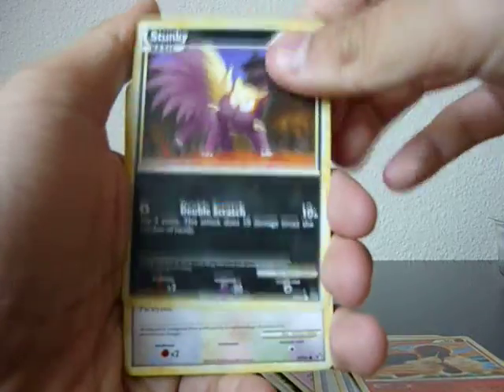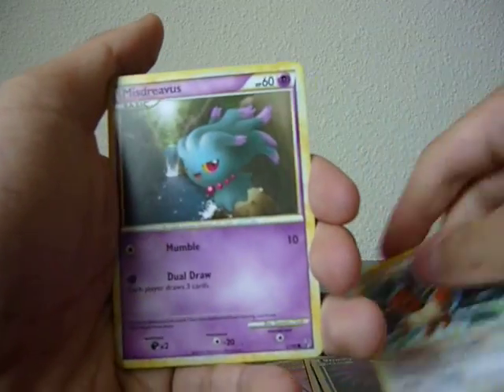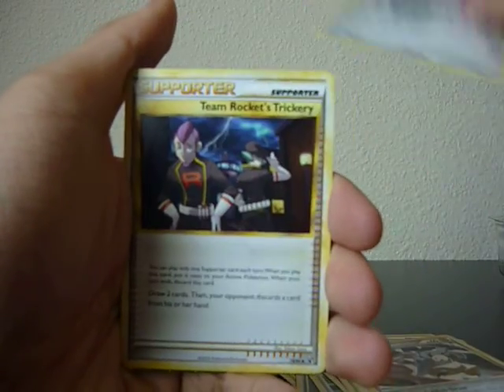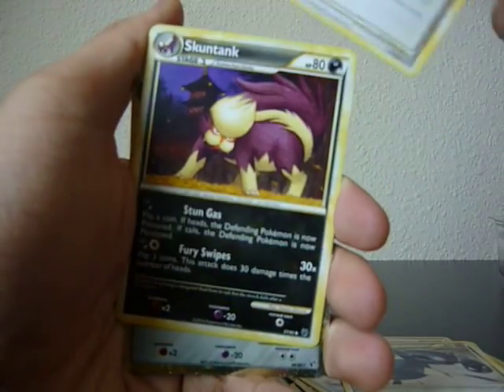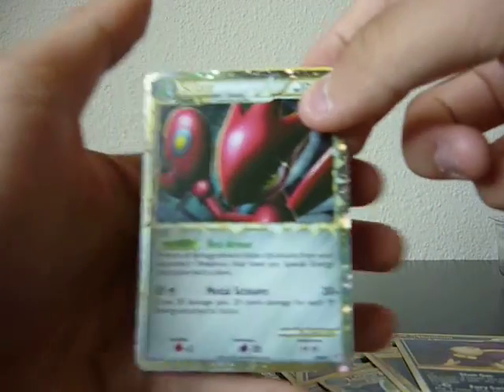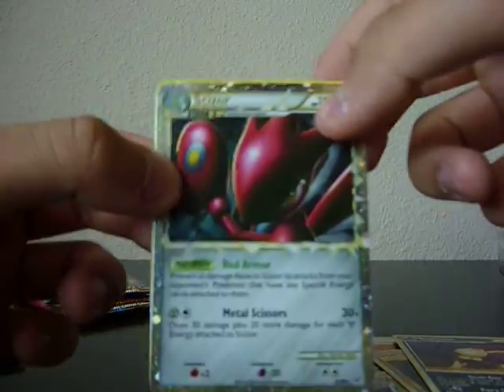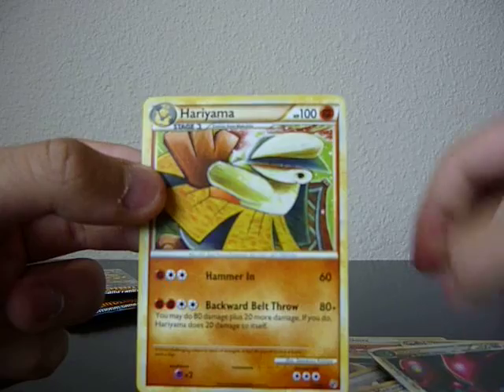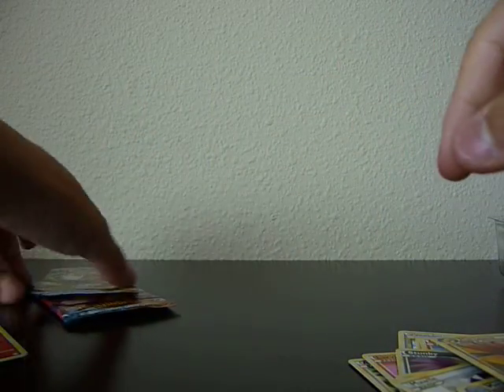We have a Stunky, an Eevee, a Misdreavus, Panko, Mawa, Matang, Team Marcus Trickery, a Skunk Tank, a Scissor Prime — which is pretty good. Is that for trade? Anyone wants it? And a Haruyama. So a Prime already, that is very good.